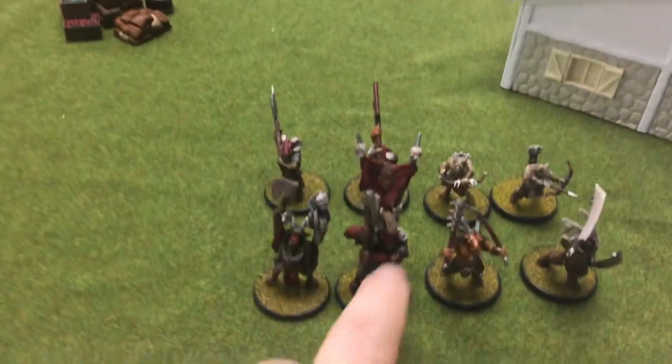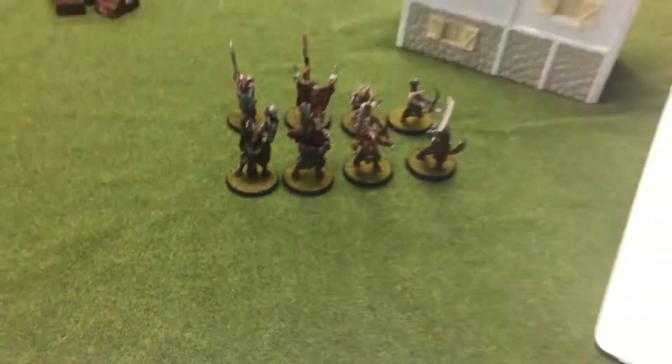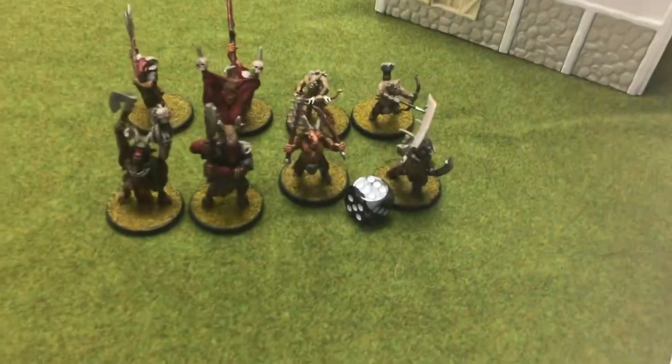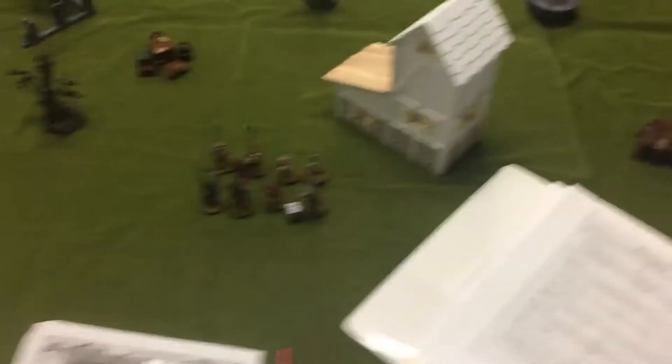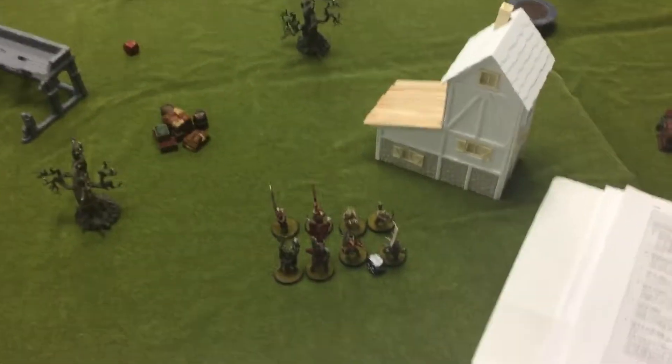I got the same warband shown in my earlier video — two bestigors, my hero leader, my wizard, and then two groups of henchmen. I'm rolling for my wizard now: I got a six with the glare. That's awesome — I'll be having Word of Pain. All models within three inches of the chaos mage, friend or foe, suffer one Strength 3 hit, no armor saves allowed. I'll have to run him solo with no armor.